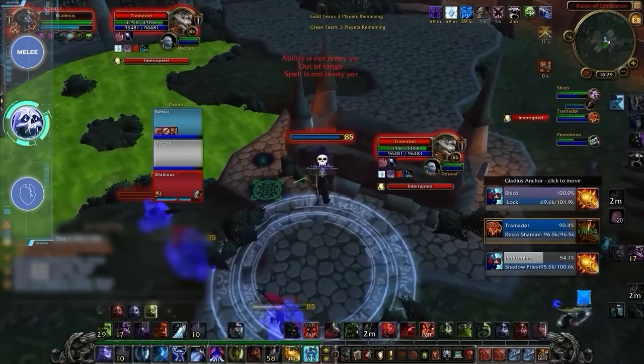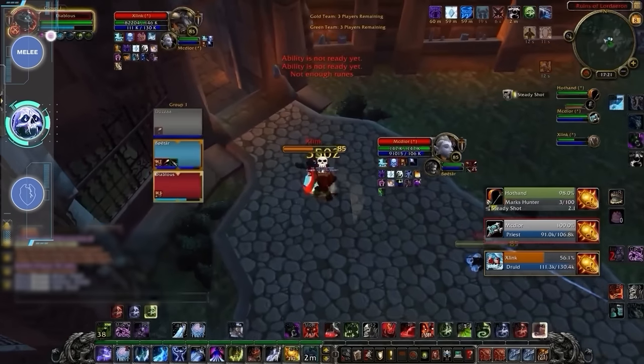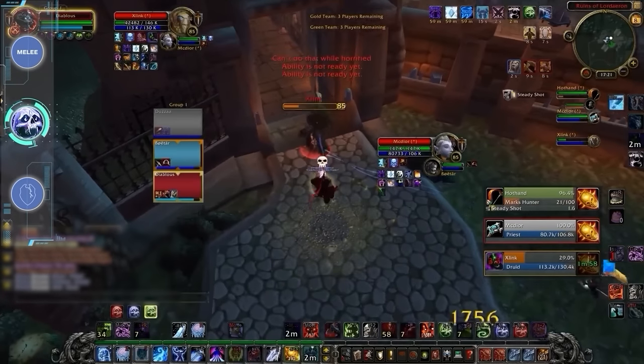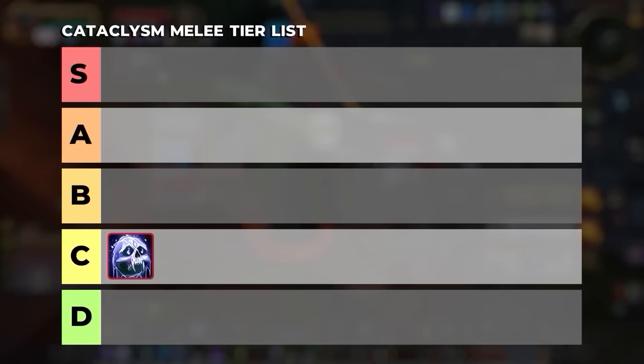Especially when you rely on someone else to stun for you. Of course, Frost DK burst is still quite good in Cataclysm, but the spec has a weaker defensive kit overall compared to Unholy, so surviving in between goes can be an issue. So as a spec that is truly unremarkable but still somewhat viable, we're going to be putting Frost DK on the C tier.